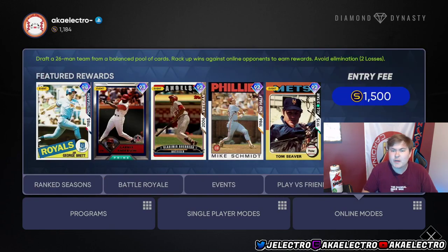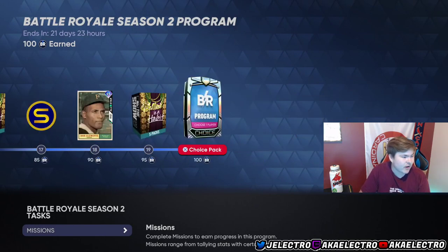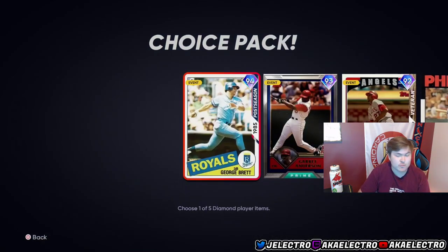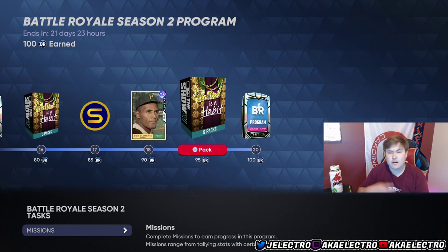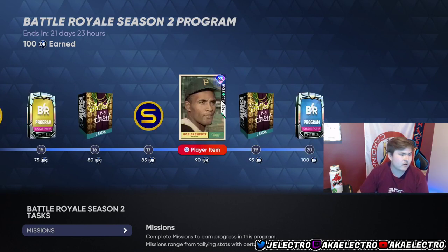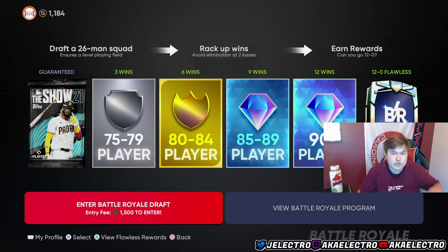The biggest and quickest thing is Battle Royale. Getting 12-0 in BR is the fastest way. As you can tell I've been grinding this — I've already gotten Clemente and sold him, and gotten George Brett and sold him. Last season the sub went for 50k and the other rewards went for around 100k when I got them. You're going to get 100k just from grinding it out. I've gone 12-1 and gotten Trout twice — that's what's helped me the most. This is the quickest way possible to get collections done.